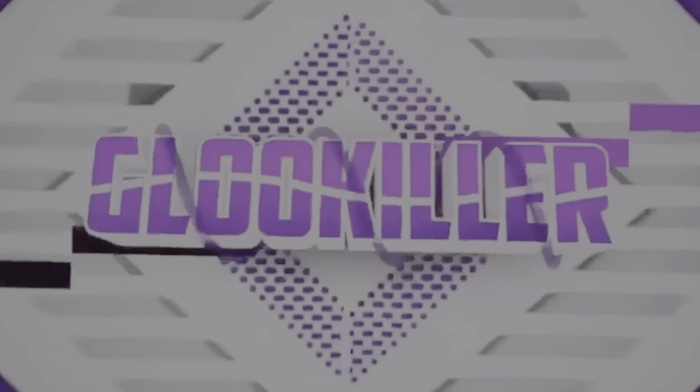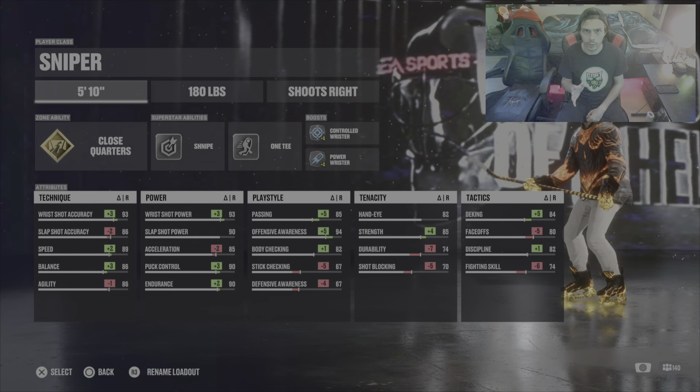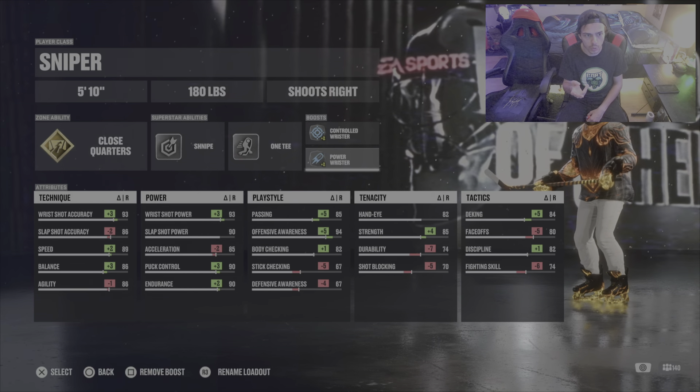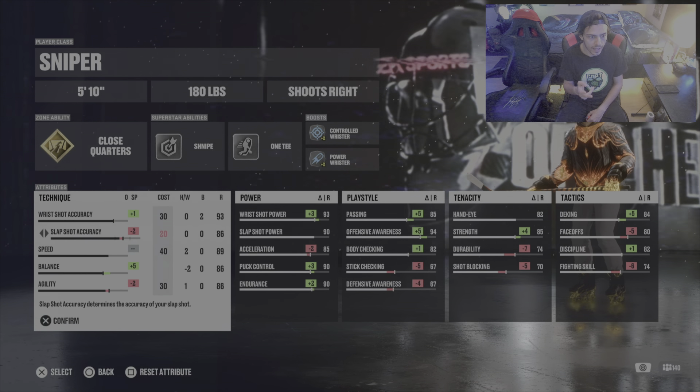So this is the best sniper build. I hope you guys enjoy — I'm not gonna go through it like any other YouTuber, I'm just gonna let you guys copy everything. So: 5'10", 180, close quarters snipe, 1T control, rooster power, rooster 93, wrist shot accuracy 86.